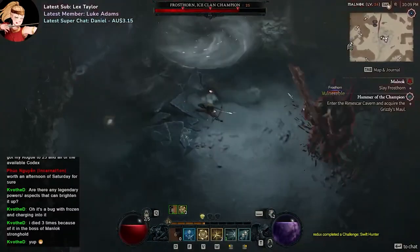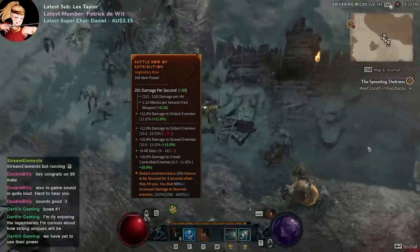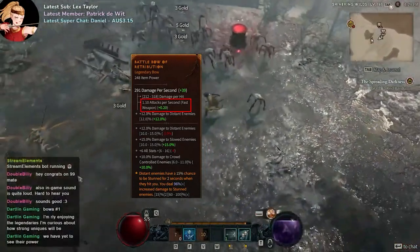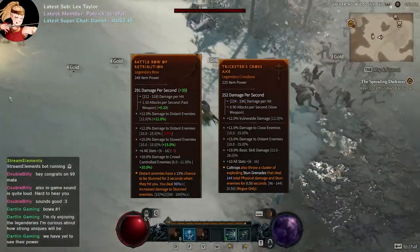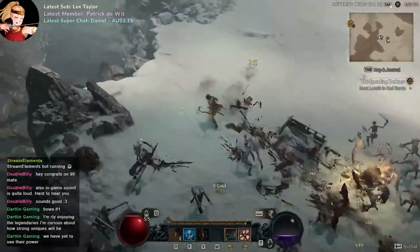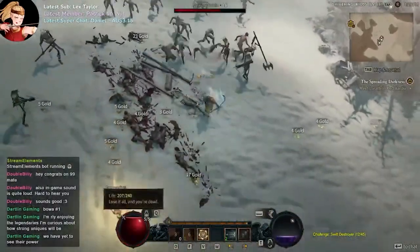We'll first compare the basics of what bows and crossbows bring us. For bows, this is a faster firing weapon out of the two, with a base attack speed of 1.1 attacks per second. Crossbows fire slower than bows, but make up for it with higher damage. Both bows and crossbows generally have the same damage per second, or DPS, and have the same set of random mods on each weapon.